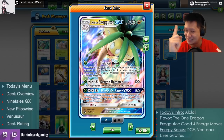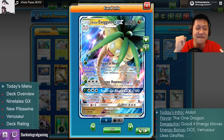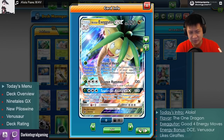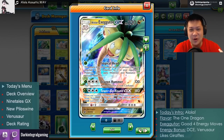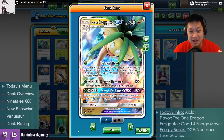Let us get started. Today's intro is my remix of 'Alola' from the Pokémon Sun and Moon anime series — it's Alola and Exeggutor. Alolan Exeggutor is a Dragon Pokémon. Dragon type, dragon weakness. Why? You're supposed to be a Grass Pokémon and a Psychic.